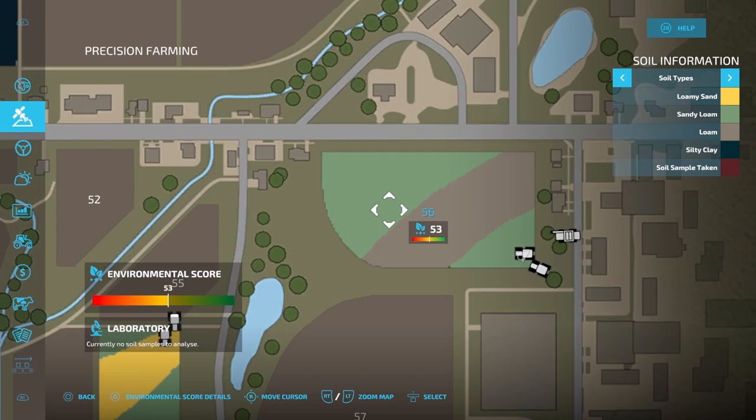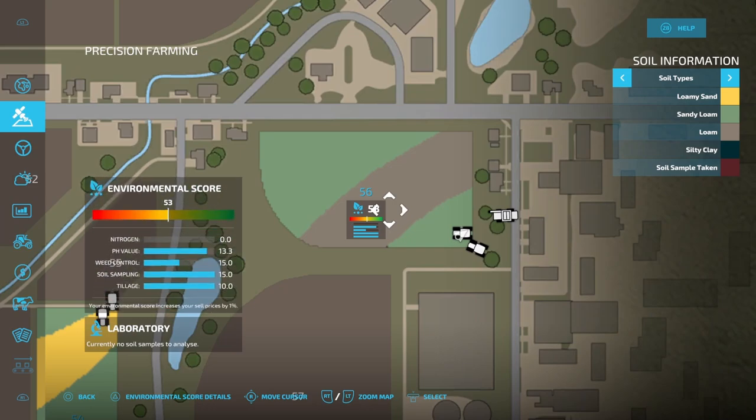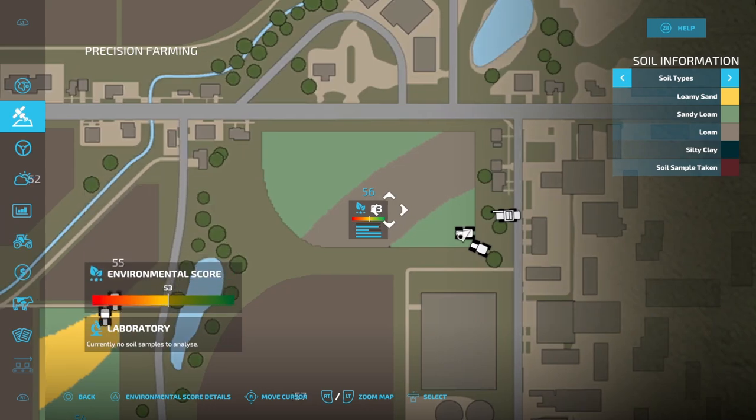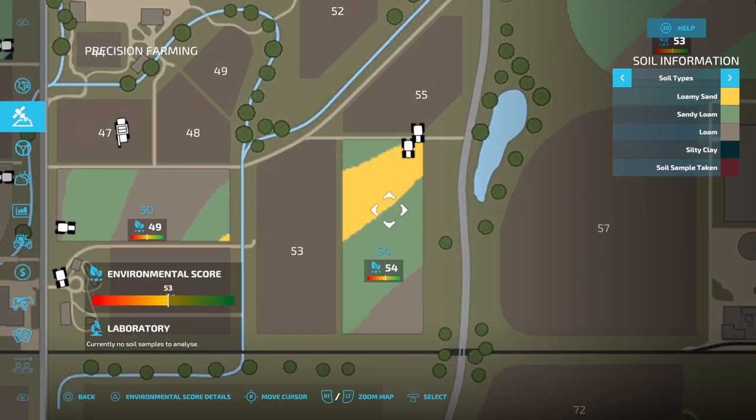As you can see right here in field number 56, our environmental score is 53 and our nitrogen isn't very good — it's at zero on all the fields we own. So field number 56 we're going to use no sensor, and then we're going to come over here to field number 54 and we're actually going to use a sensor. Then we're going to put the crops down and let them come all the way to full maturity and see what our nitrogen looks like.